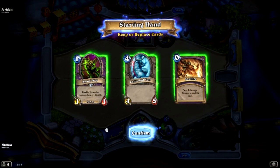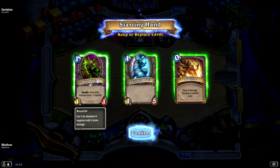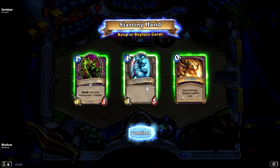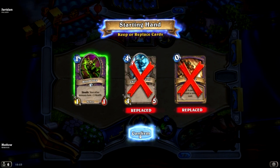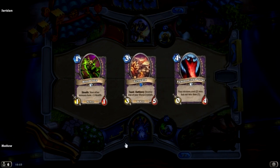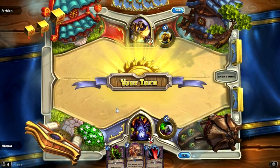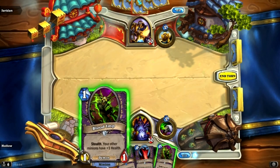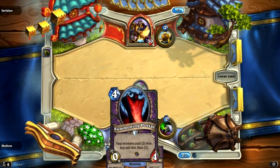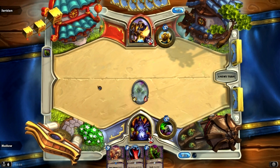Welcome to the second game. We're against Jarodon the Paladin. We're lucky enough to have a Blood Imp in our starting hand and we're going first. We don't want a 4-drop as much as I love the Yeti, and we don't want a Soul Fire because discarding cards this early is a crime. I'm not happy about the Felguard either. The Summoning Portal's alright but I don't have many cards in hand.